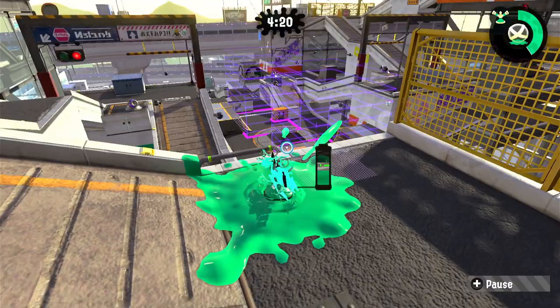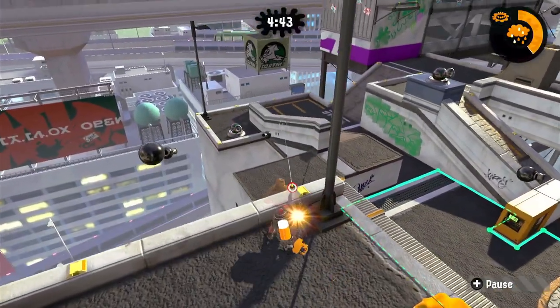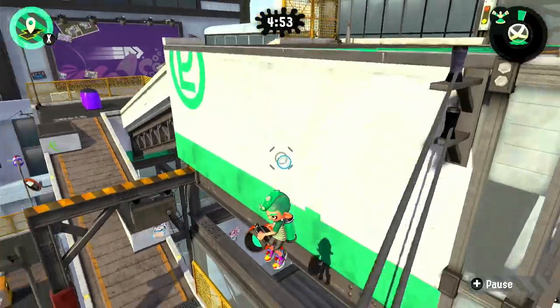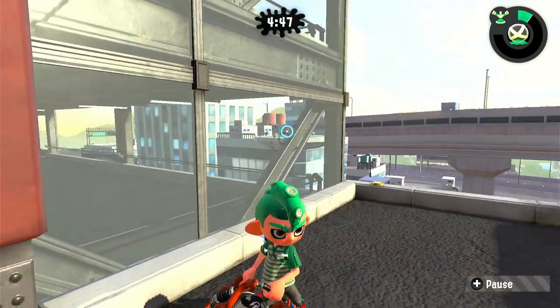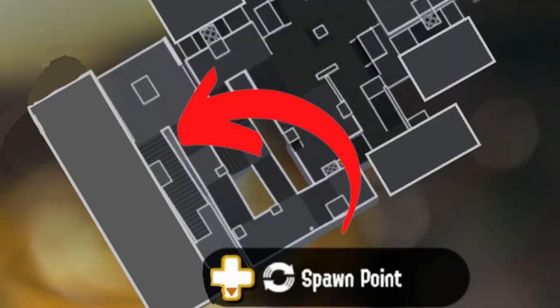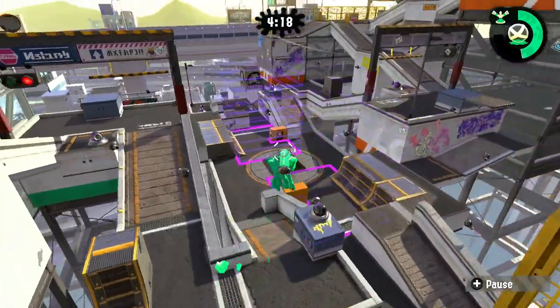So how could we fix the stage in a way that magnifies the positives and reduces the negatives, while keeping the overall feel of Moray Towers? Not that Nintendo has problems dramatically changing stages, if you know what I mean. So for starters, I'm going to be pulling a Flounder Heights and reduce the height from each of these platforms by a significant margin — enough to make getting into mid from spawn not as much of a chore as it was in Splatoon 2. Also, I'm going to flatten out the spawn area just a bit to allow the mid-air spawning system some room to breathe and allow you to spawn closer to the right side, which makes getting to your right side platform much easier.